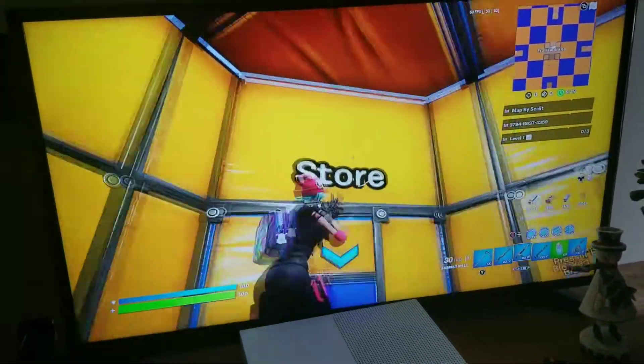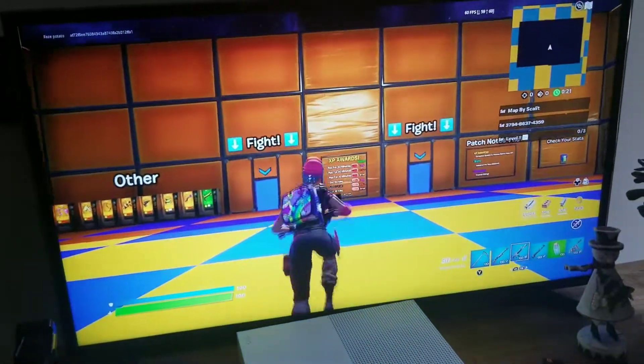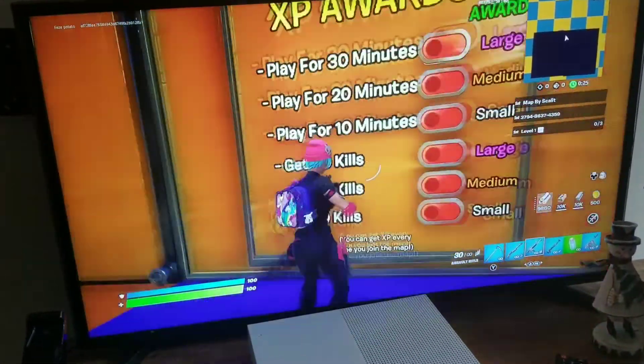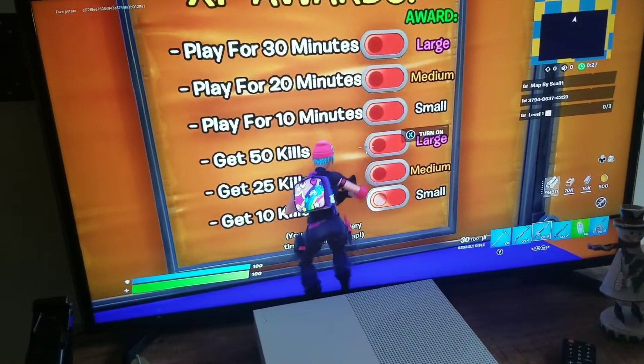And then, once you do that, you go to the store. You get 50 kills, which is the large option, and then you turn that on.